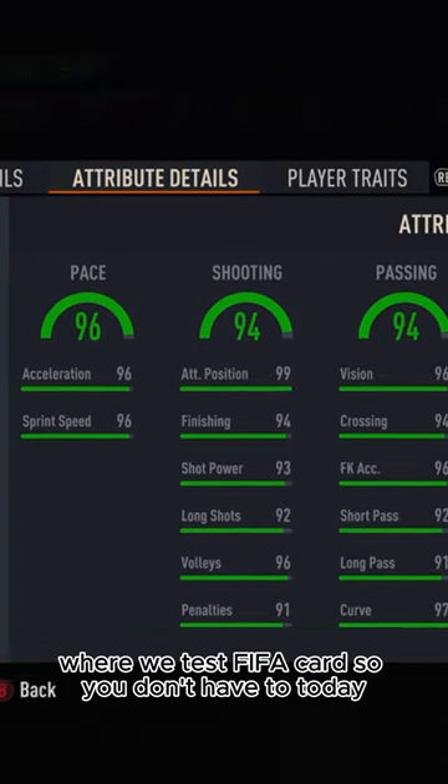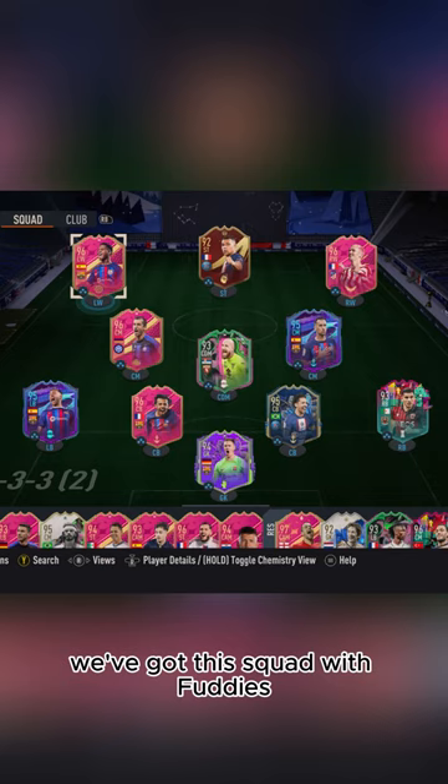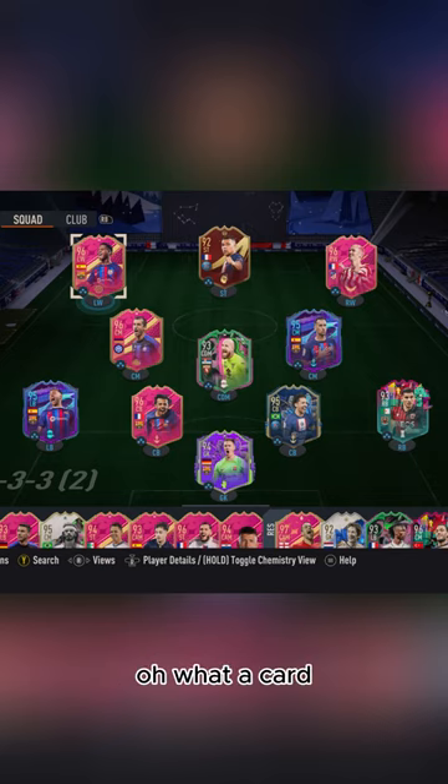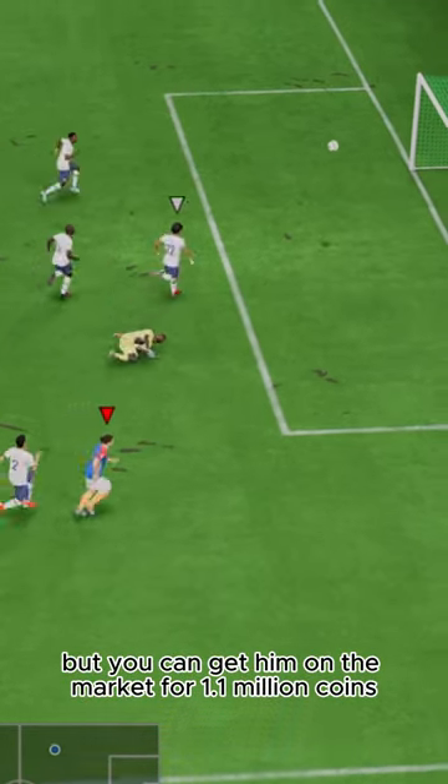Welcome to Baller or Bust, where we test FIFA cards so you don't have to. Today we've got this squad with Fuddy's Antoine Griezmann — what a card. We packed him, but you can get him on the market for 1.1 million coins.